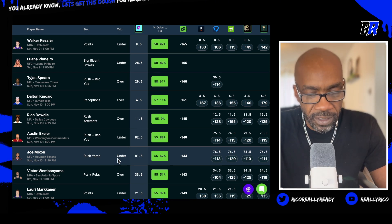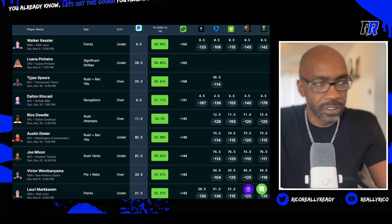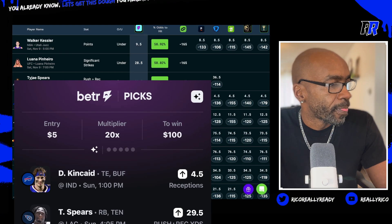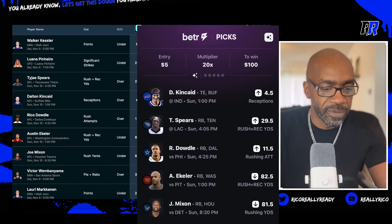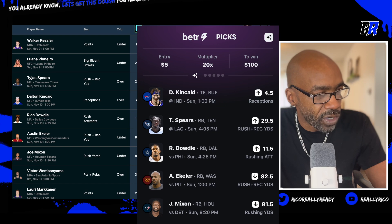I saved that image here. I'm going to show it on the stream so we can see. I dropped that link in the comment and left it in the description, but I still want to show it. Five picks pay out twenty X. I'm a five dollar bettor — that pays out one hundred dollars. Dalton Kincaid, Tajay Spears, Rico Dowdle, Austin Ekeler, and Joe Mixon.